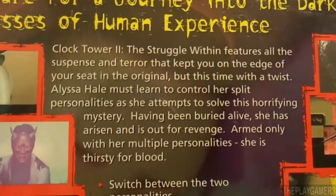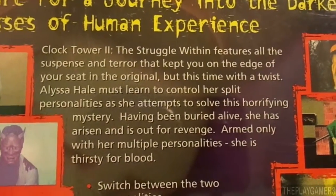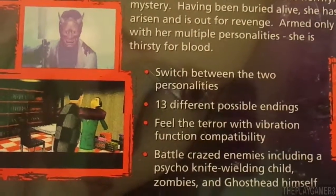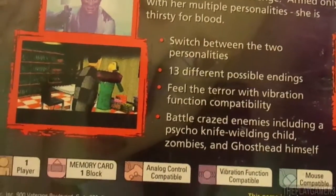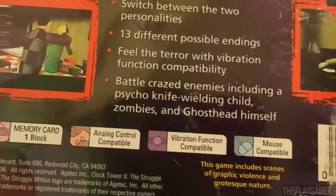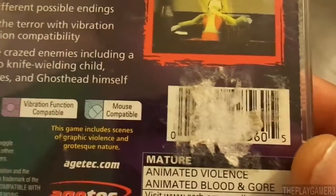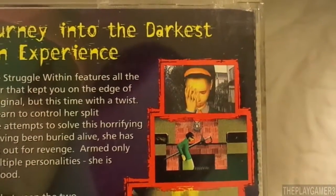Due to her multiple personality disorder, she has been incarcerated in a mental hospital. As the story begins, she leaves the hospital — she's been adopted by a couple. They go to their house, and evil, weird things start to happen in that house. That's the short version, but yes, there's a lot of murder in this game.